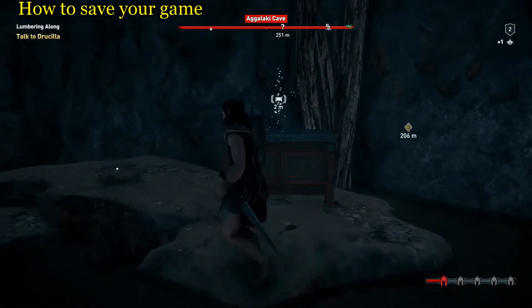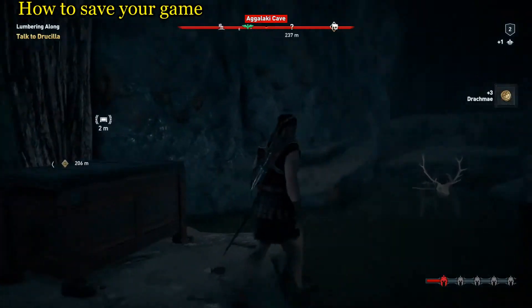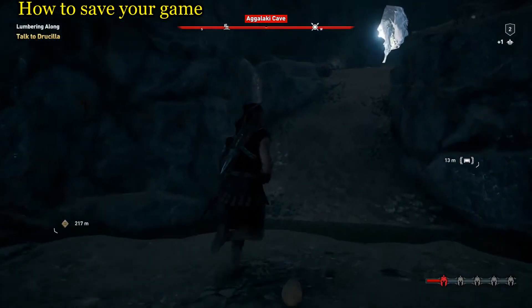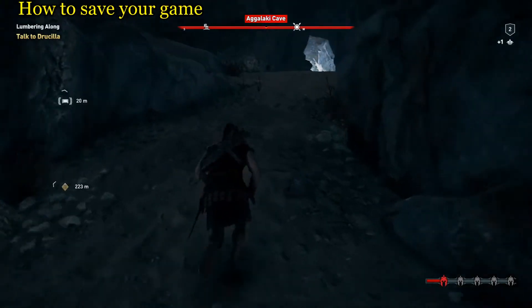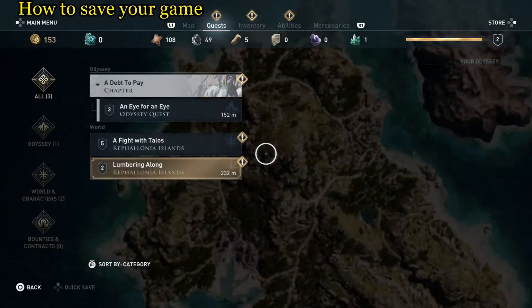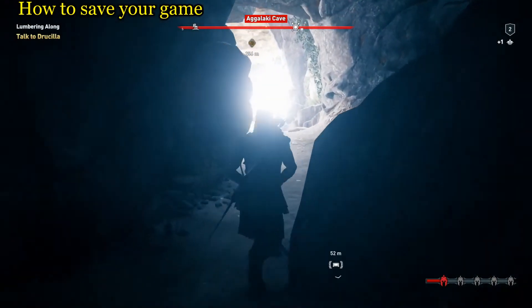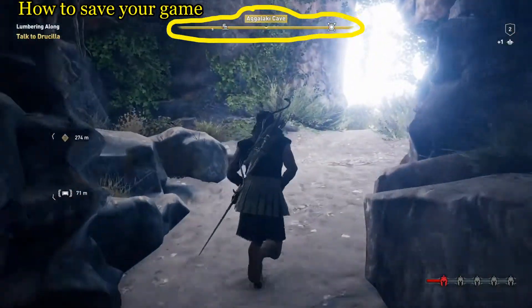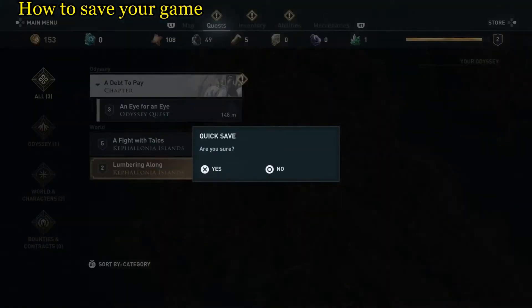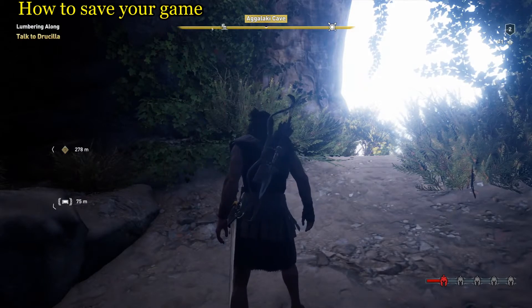Once you get out of the cave, or past the certain point that's considered the cave, it will set it up to where you can save it again. We're red right now, heading out of the cave — going a little higher — all right, it's yellow now. Let's pull up the screen and quick save — as you can see it is available. Yes, I want to save it. The game is saved and we will not lose our progress for what we did with the wolves in the cave.